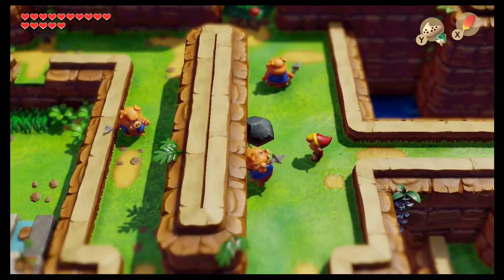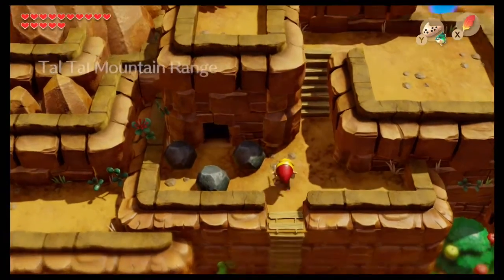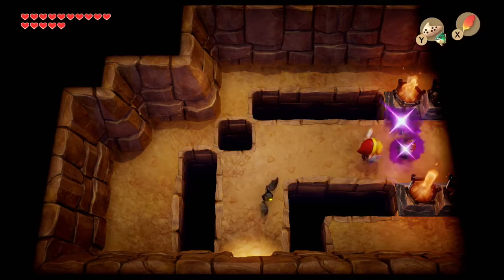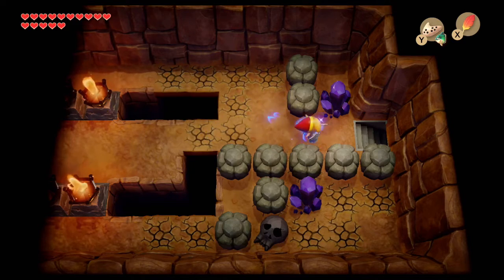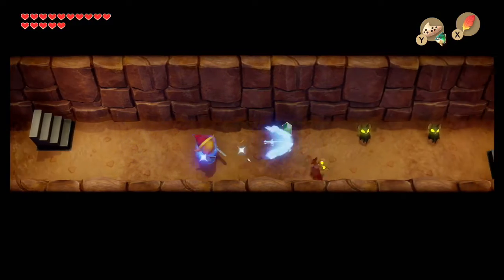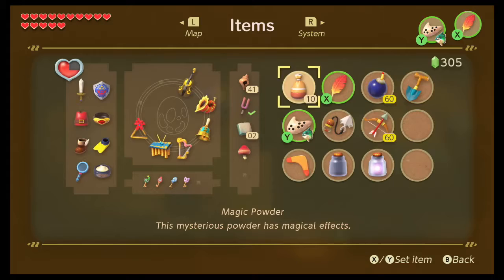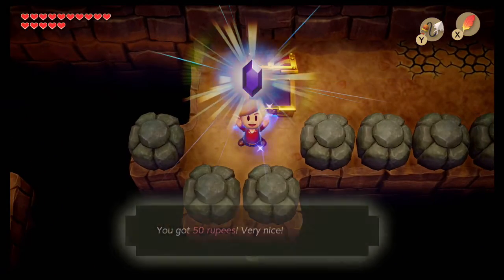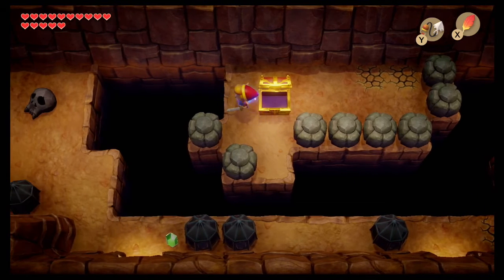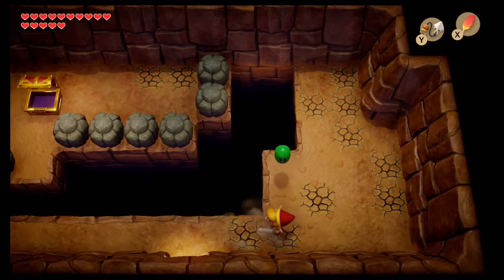Oh, that sword is so nice. One thing we can get is this chest that we weren't able to get before, but now we have the hookshot — and get this cool 50 rupees. You don't have to worry about moving that skull; first I thought that was how you're supposed to get back, but it wasn't that clever, I guess.